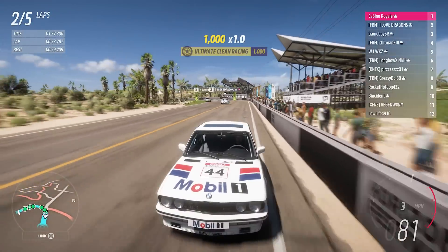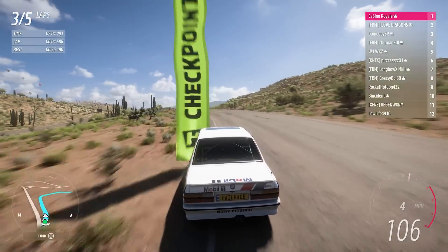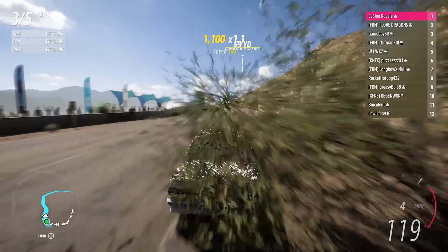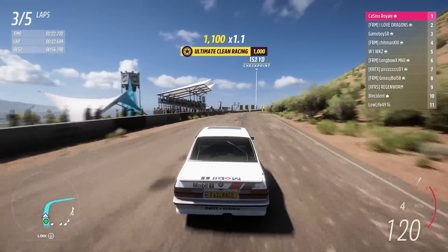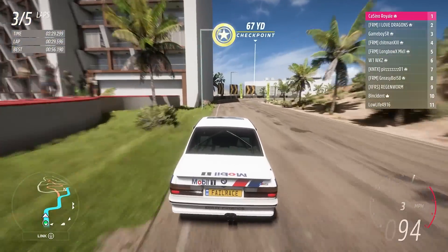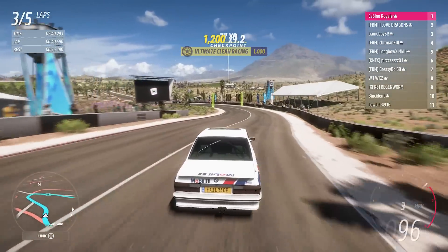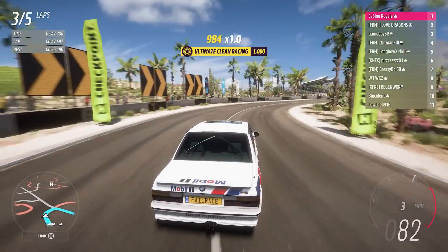We can be fast out of the final corner — we know the Carlton's going to struggle. Longbow is in seventh. One of the characteristics of this track is that if you get stuck in traffic, even with a quick car, it's really difficult to make progress — especially if you've got a handling car surrounded by power cars. I suspect that's what's happened to poor Longbow. We'll be flat all the way up here and through this section too.